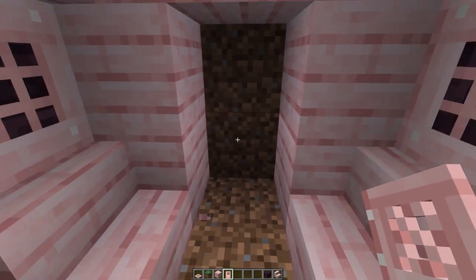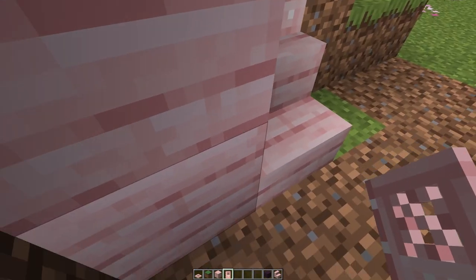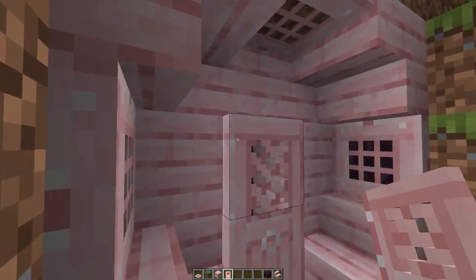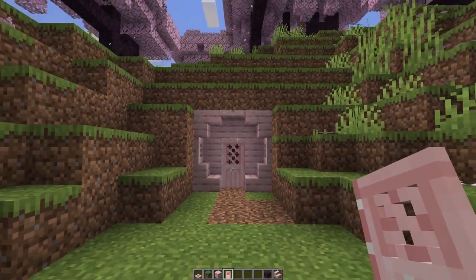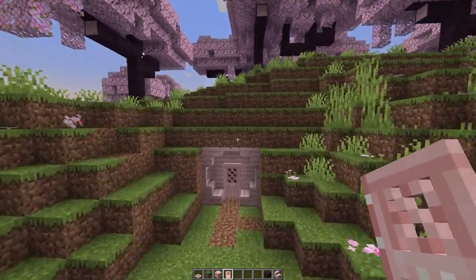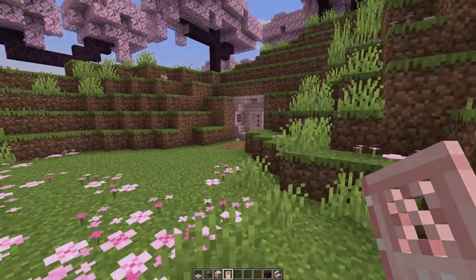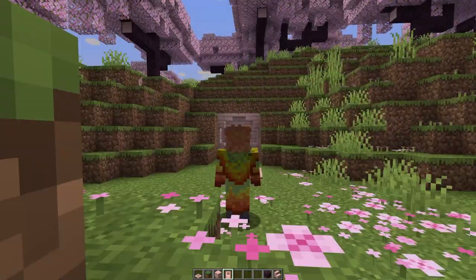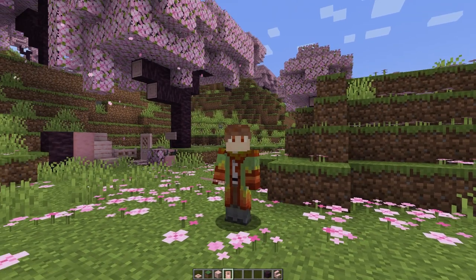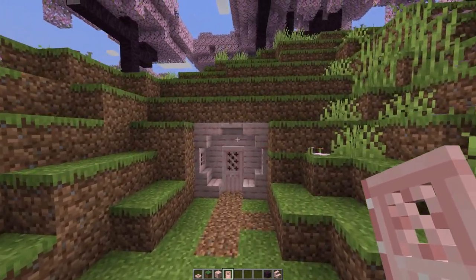I really like the way that looks. I want the door to have a little bit more depth to it though, so it's not just sitting flush with the wall — there's a little bit of perspective there. And there we go. We have a nice little entrance to a cherry hobbit hole. This is just fine, it looks nice, but I think that it will look a lot better if we work to give it some depth.